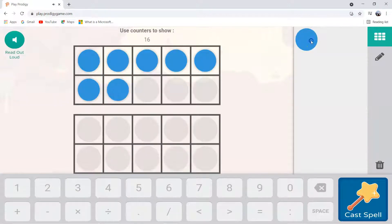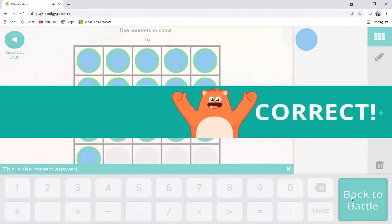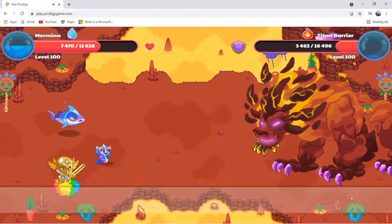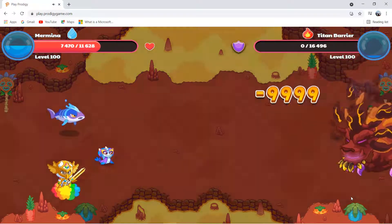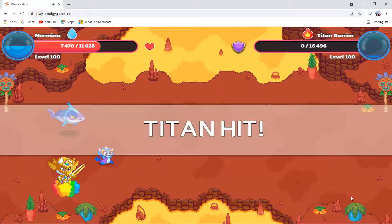After I solved this question, I'm going to defeat the titan barrier — that's what his full name is, if you didn't know. And we destroyed the titan barrier with a damage of 9,999, and it's a critical hit!